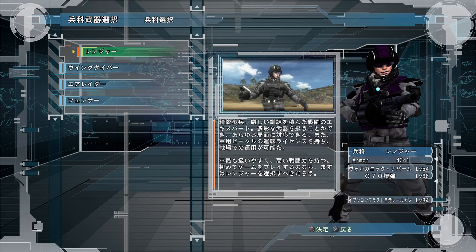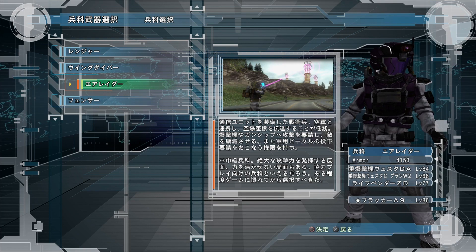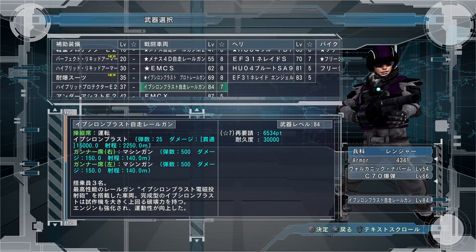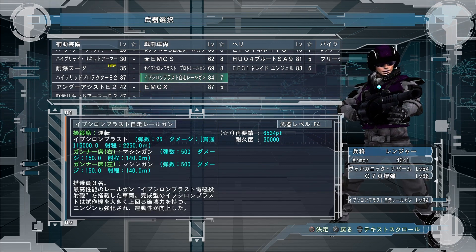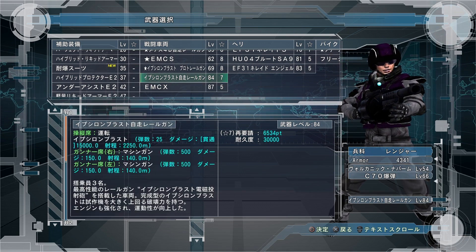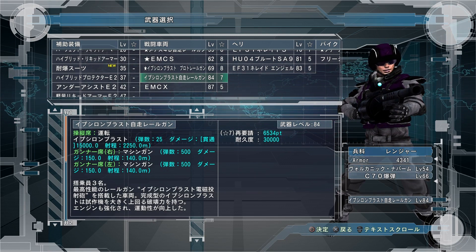There's two different people now that have railguns, and that would be Ranger and Air Raider, as opposed to the previous game where just Air Raider had the railguns. As far as the traditional railguns that you know from EDF 2025 and 4.1, it's actually Ranger that has those kind of railguns. This time around, this is the best one, level 84 — it does 15,000 damage, and it has 30,000 health.